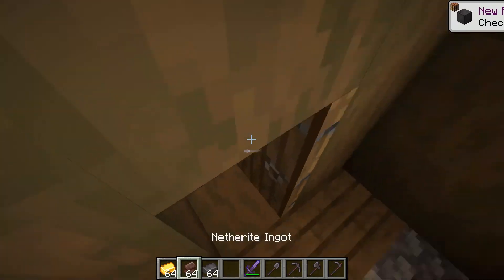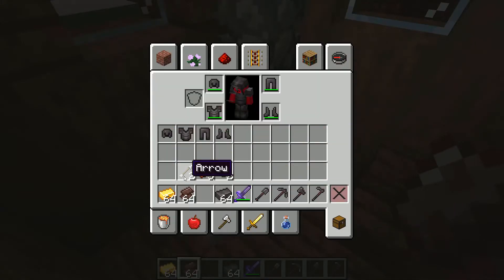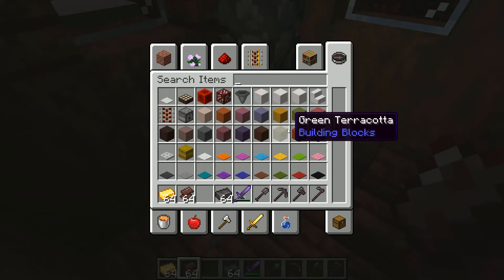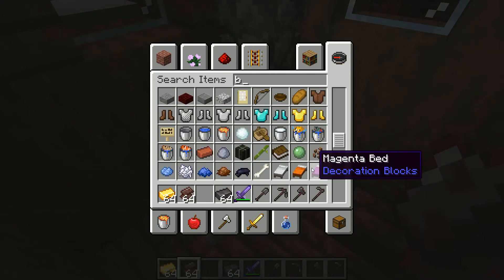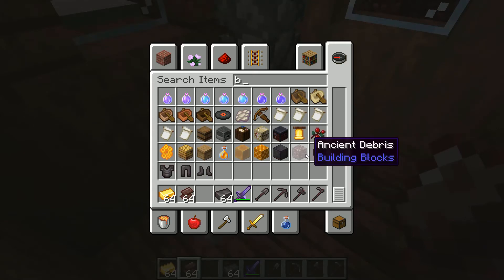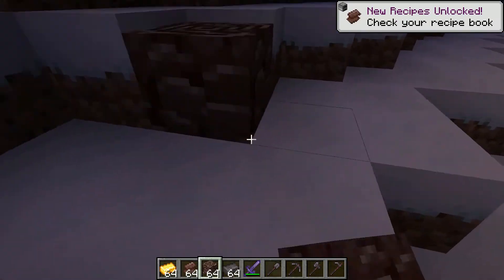So I think you need to find something that melts into netherite scrap. I couldn't remember what it was — it's ancient debris! So in the nether you'll be able to find this thing called ancient debris and it looks like this.